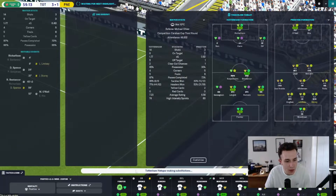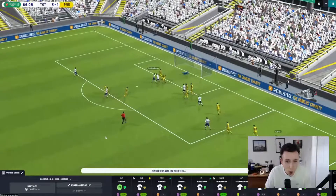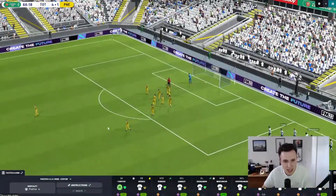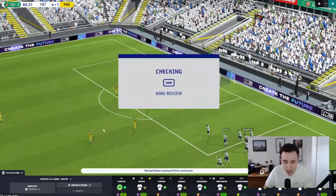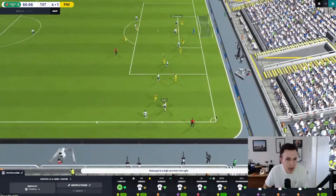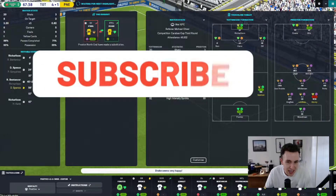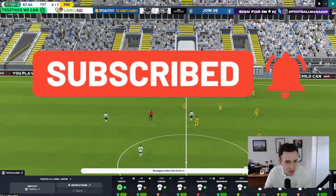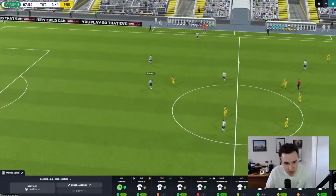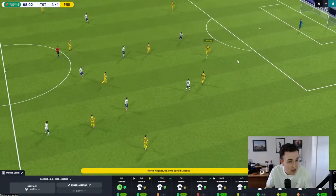Harry Kane finds Richarlison who finds the back of the net - but that is never offside, he's about a mile onside. After this game we need to discuss Harry Kane because I got an email saying he might not be interested in signing a new contract. He's out of contract at the end of next season and pushing 30. He's been decent the last couple of games but really poor before that. If the right offer comes in I certainly wouldn't turn it down - but how do you find a replacement for somebody like Harry Kane?